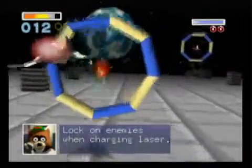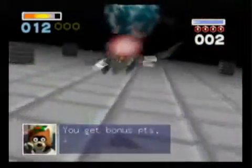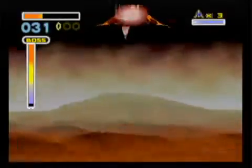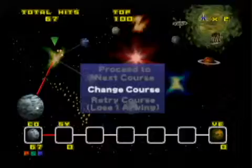The game has many different paths you can take to make your experience different every time. In order to take those different paths, you're going to have to complete a certain objective in the level you're playing. Each of the levels has two outcomes: you can get a mission complete, or a mission accomplished. An accomplished path is usually accompanied by a harder level.